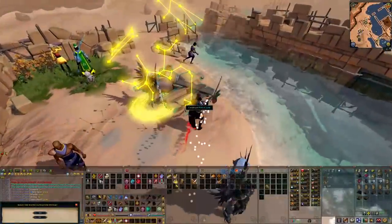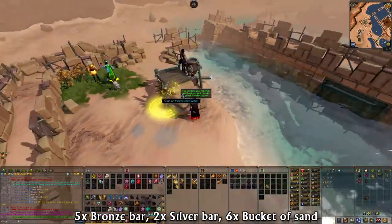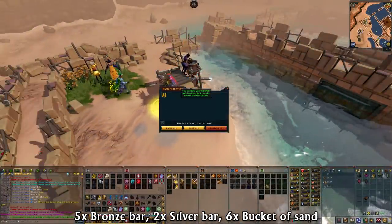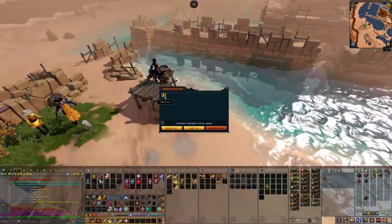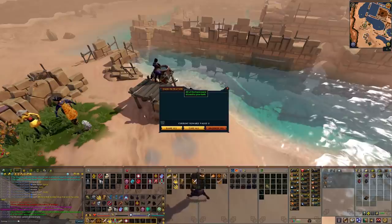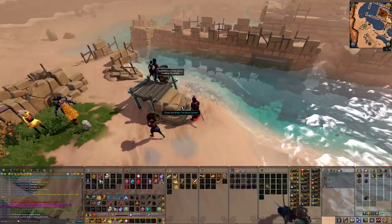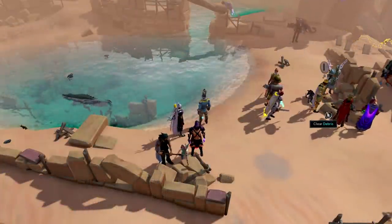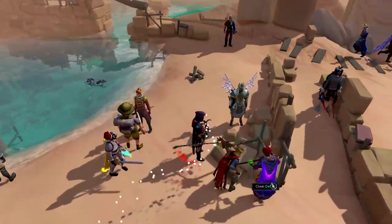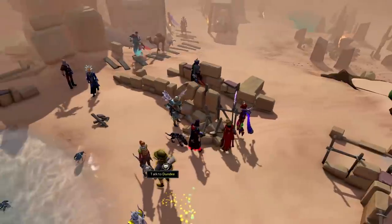You can claim rewards once community progress hits the same threshold as your personal progress. There are things you can repair around the area, including a water filtration system, and once repaired, this will give you a random reward. I'm not sure if you're able to claim from this every single day, but it does seem to be the case. Around the area, to increase your progress, you're able to do a variety of different activities, including cleaning the debris, which gives you construction experience.